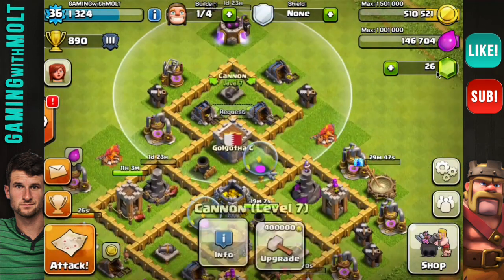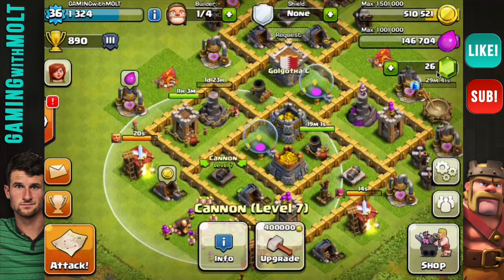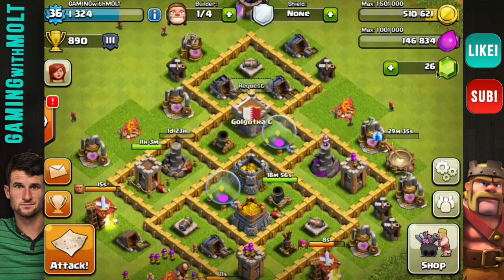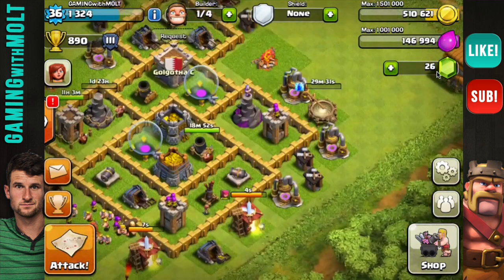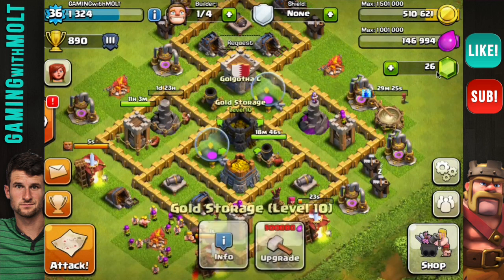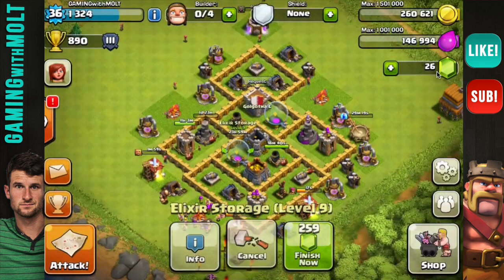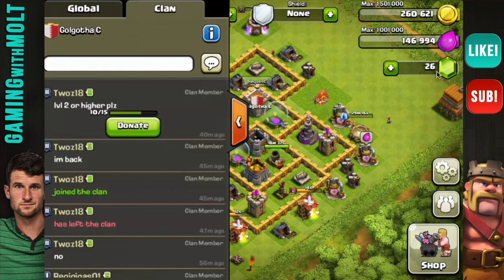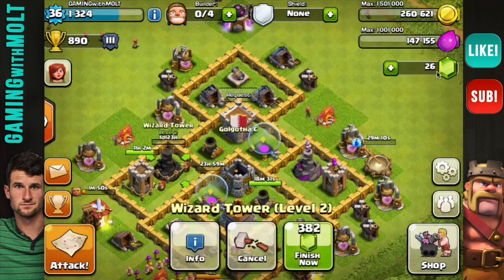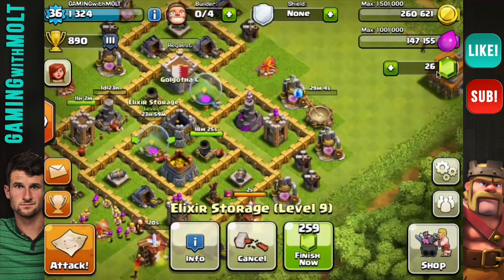I do not believe we will be able to upgrade certain things. I can't upgrade those. What else do we have that's gold? We can upgrade a pump if we want to, but I don't really want to do that — I'm going to save up. Both of those are nine, so I do need to upgrade one of these elixir collectors. We're going to go ahead and do that as well since it is just one day.